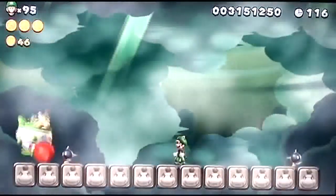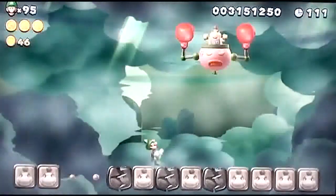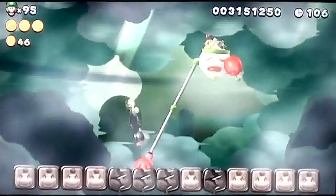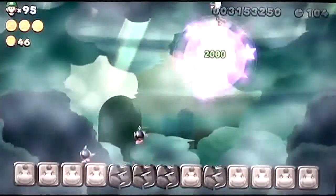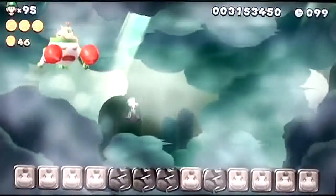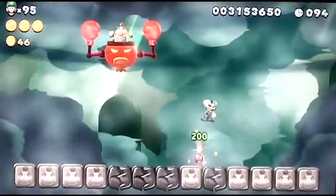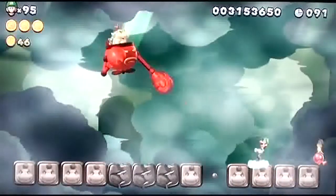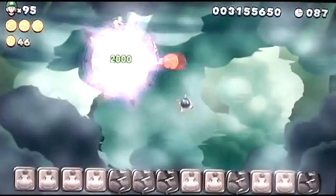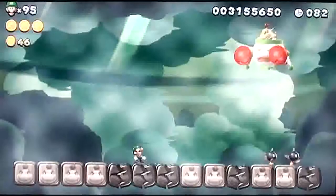Bowser Jr.'s going to punch the floor. What are you doing? Okay, that doesn't hurt me. I didn't want to get hit. You're going to throw bombs - there we go. He got rid of that platform. He's going to pound the ground yet again - no, he's throwing three bombs. Can I throw those at him? I landed on his stupid Koopa Clown Car.